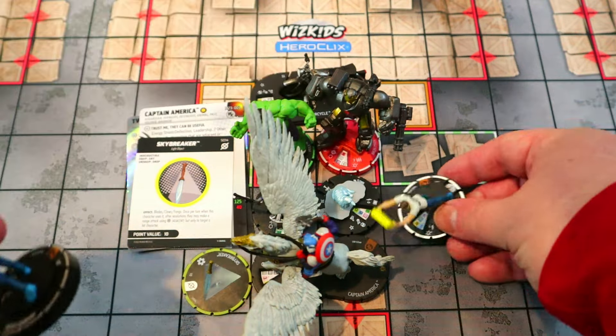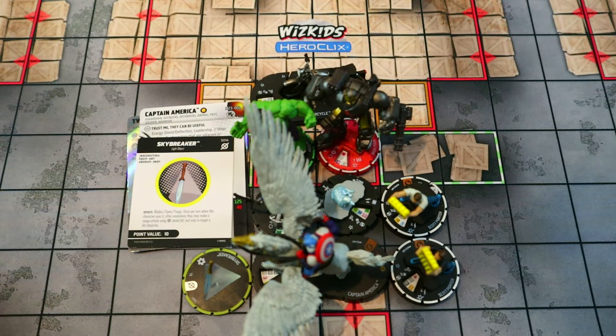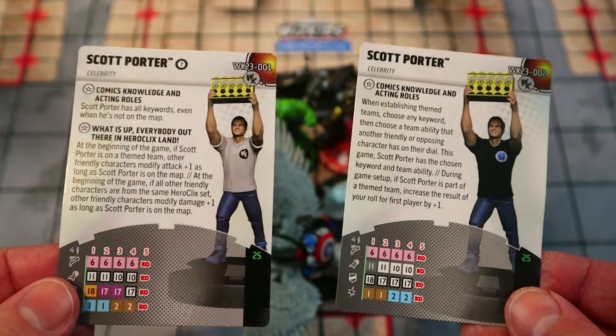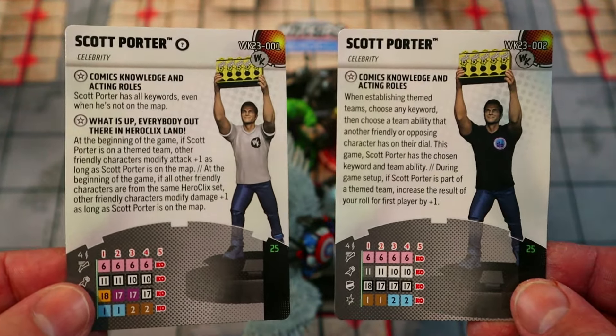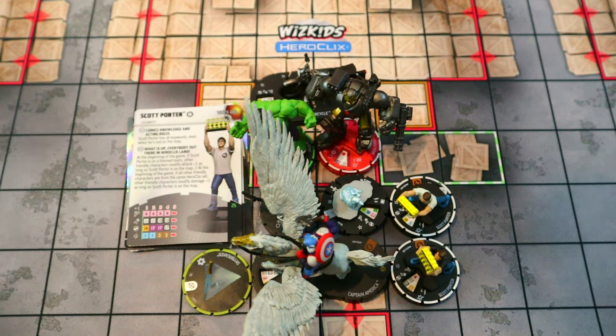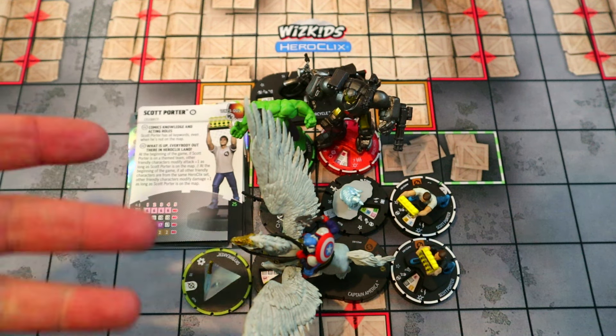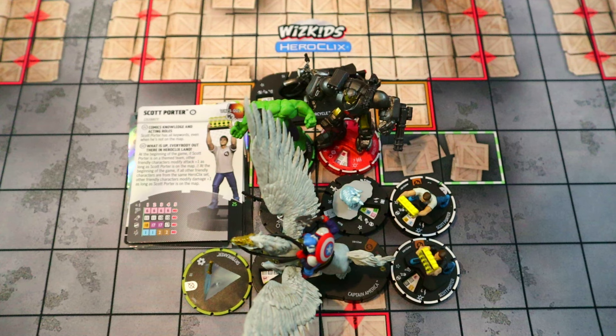The last two figures are of course both Scott Porters — the Porter Twins. I know they're on every team build and people are probably getting sick of them. Someone did ask for recommendations if you don't have or don't want to play the double Scott Porter combo. They're just so good: plus-one attack, plus-one defense, prob, perplex, TK, healing support, prob across the map basically, plus one for your map roll — really great supporting characters.